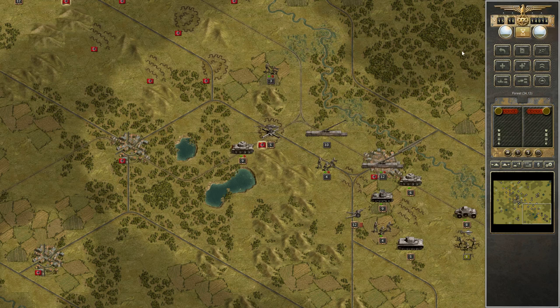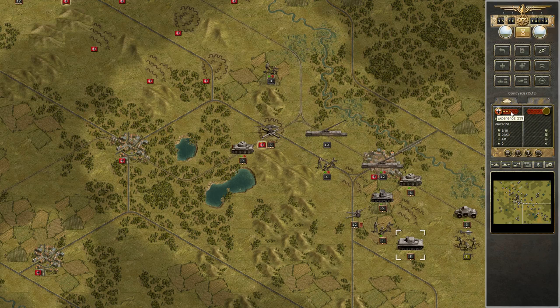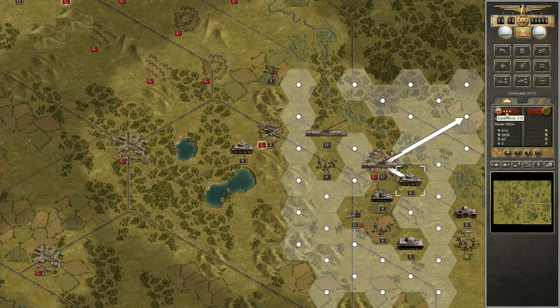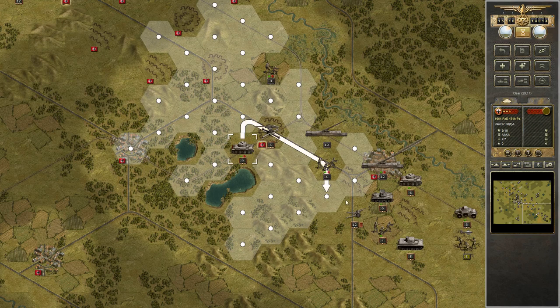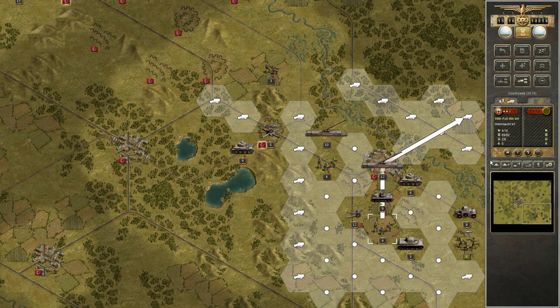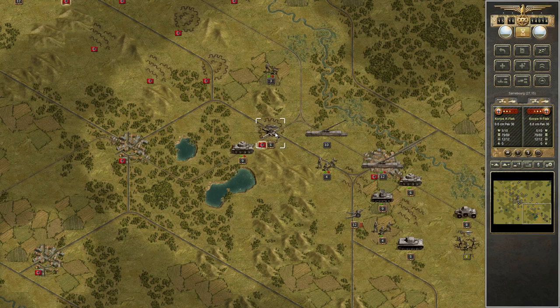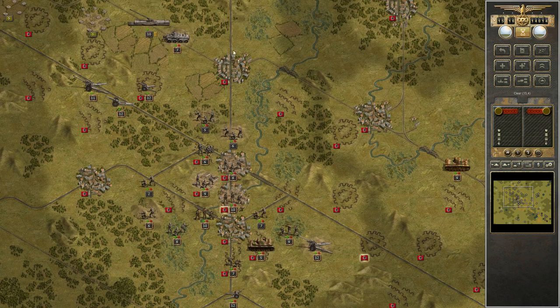Captured everything — that should be a lot of prestige. Complete wipe. Damage on my tanks — the question is if I want some of them at three stars already. It shouldn't be too expensive. We have two tanks damaged, one infantry unit. No losses. A plus one movement on the scout for the hero bonus and a plus two attack on something — I think on the infantry.